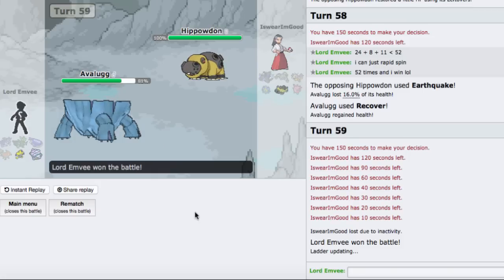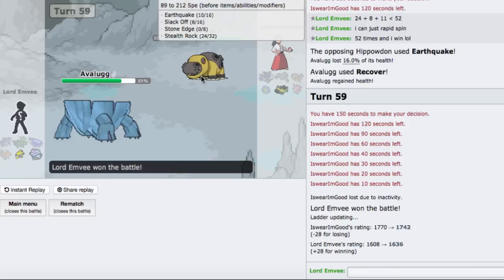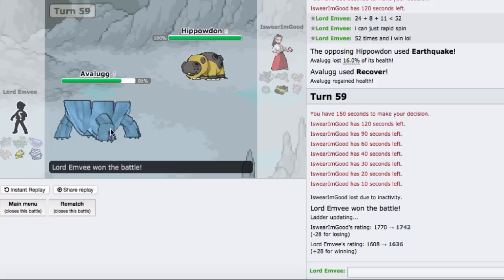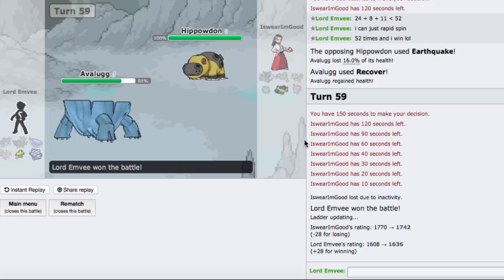Alright, we finally finished that game - oh man, that's crazy. This guy was actually still going at it. He had 10 Earthquakes left, 8 Slack Offs, and 24 Stealth Rocks, while my Pokemon had 52 Rapid Spins which pretty much wins. He just wanted to play it out - and he was pretty high on the ladder as well.